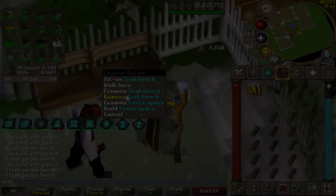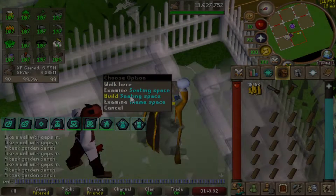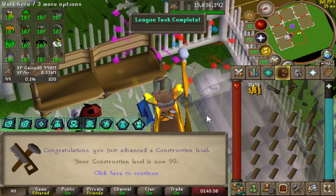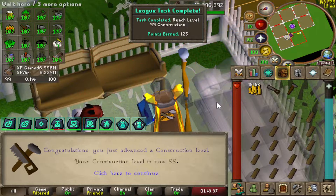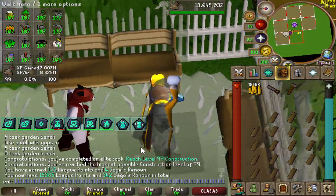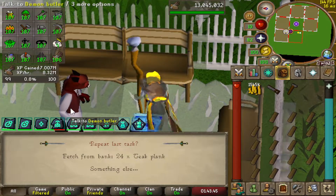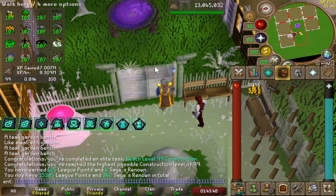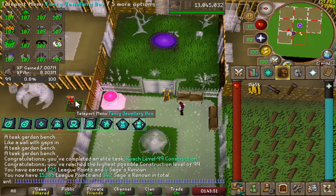And here it is guys - 8.3 million XP an hour, which is much better than before. And there is 99 construction! Finally. This 99 didn't take that long - it was just the whole process of making the pool and the jewelry box which I still need to finish off. 99 construction has been achieved. We've finally finished all of the skills. We can now move on to the combats - beautiful.